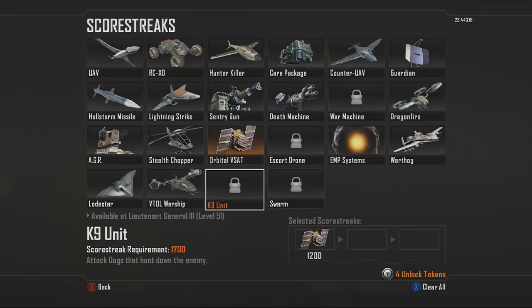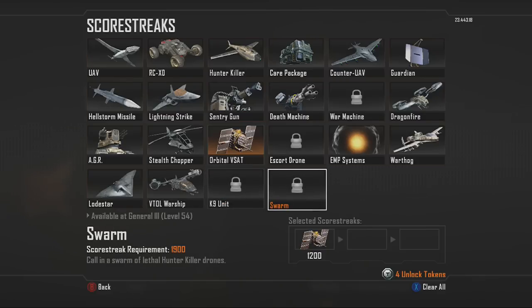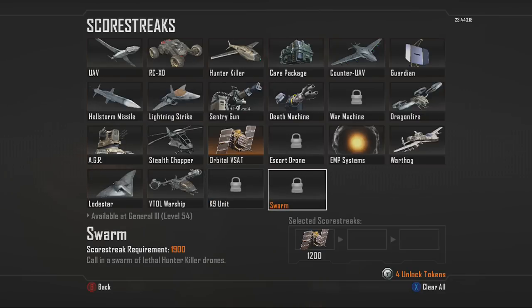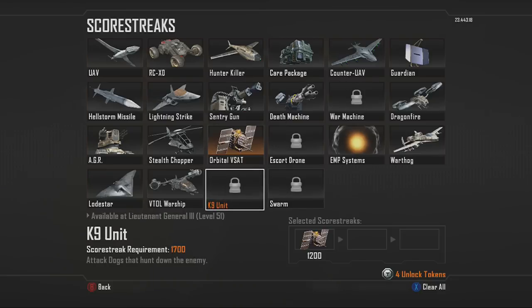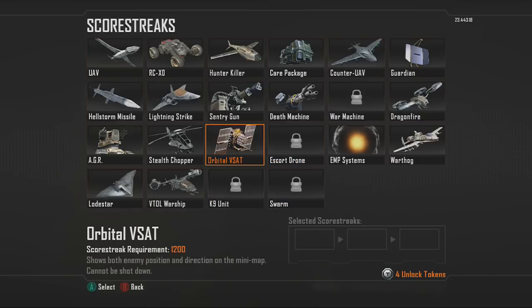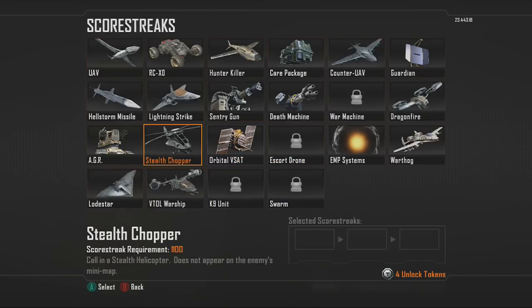When using the Canine Unit and the Swarm together, I definitely don't recommend calling them in at the same time. Use your Canine Unit first, wait for all your dogs to leave the area, and then call in the Swarm. If dogs and swarms are in the area at the same time they steal each other's kills, so stagger them for a better kill count.